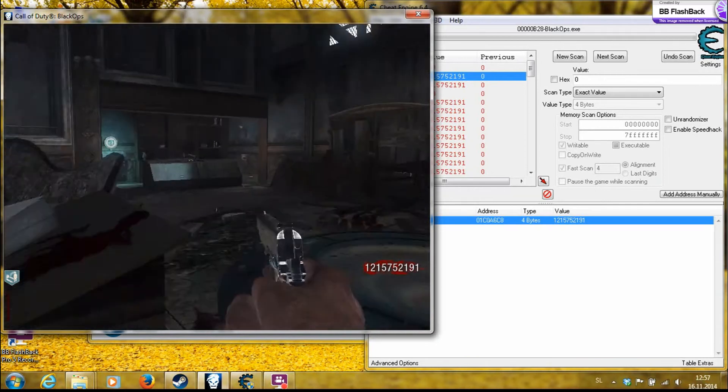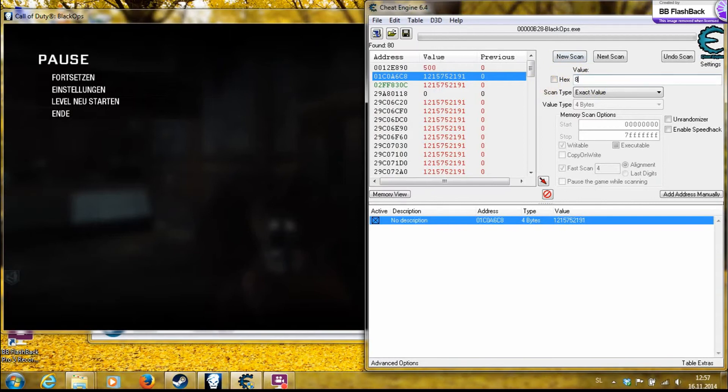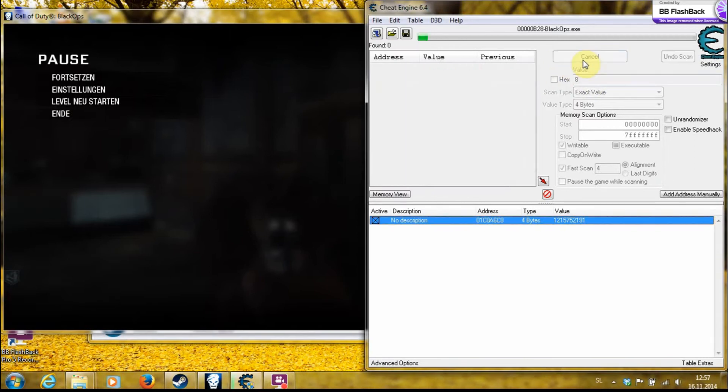Next, what you want to do is unlimited ammo. We got eight ammo — send it, first scan. Remember, you always need to go first scan or it won't work.